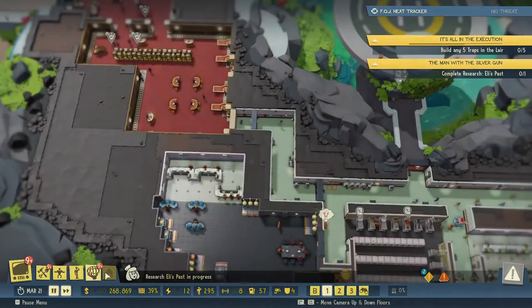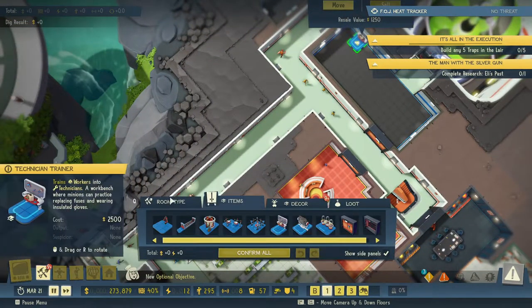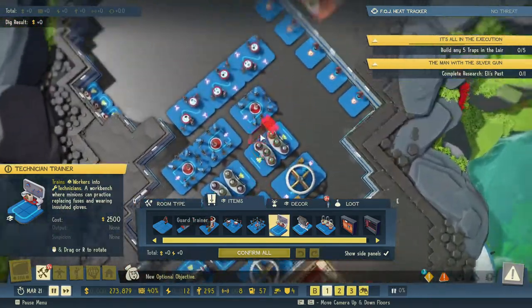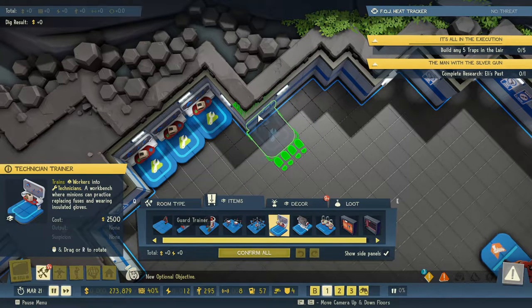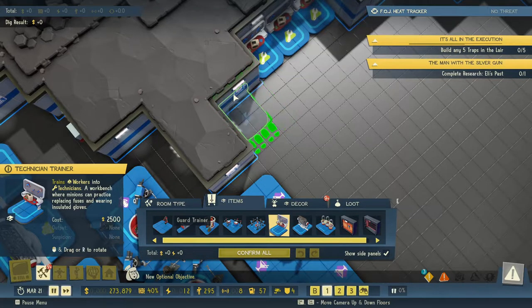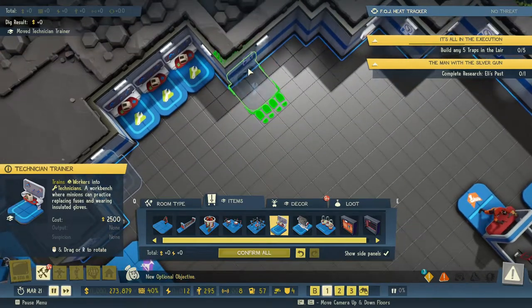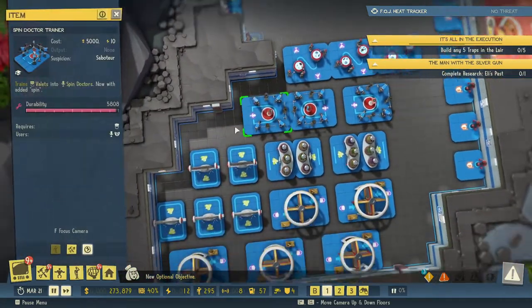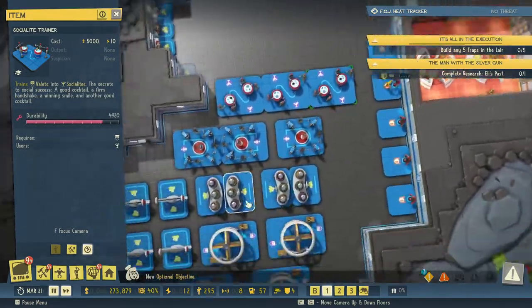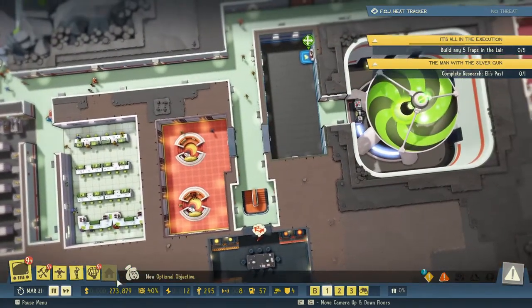We need to build traps and this needs to be moved — move the technician trainer. Where do we have the technician trainers? Here. We have five of each. We only have three spin doctors and three social light trainers — three is enough. I'm good with this. Let's let time pass.